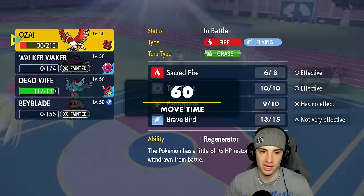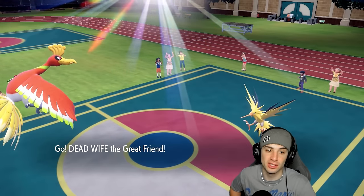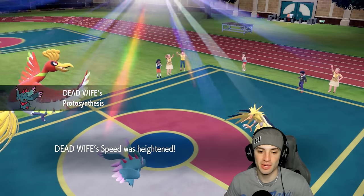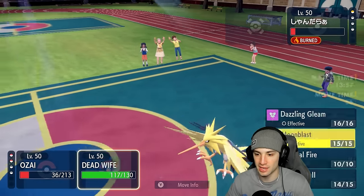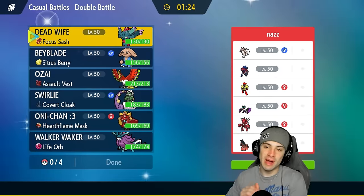Ho-Oh is just chilling. We bring Flutter Mane back out, Zapdos is really low on HP. I throw Sacred Fire on top of it, go into Moonblast, and that is gonna be the game. Battle is canceled — moving on to match number two.